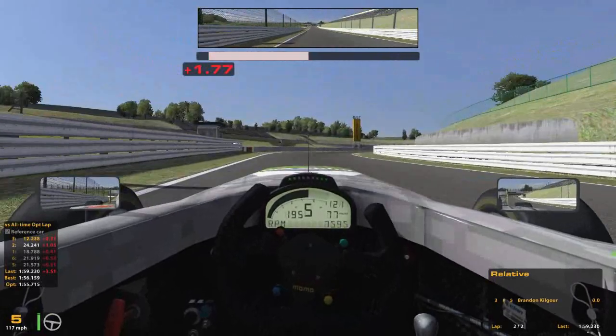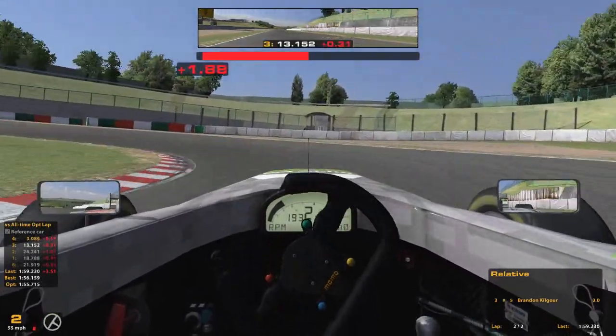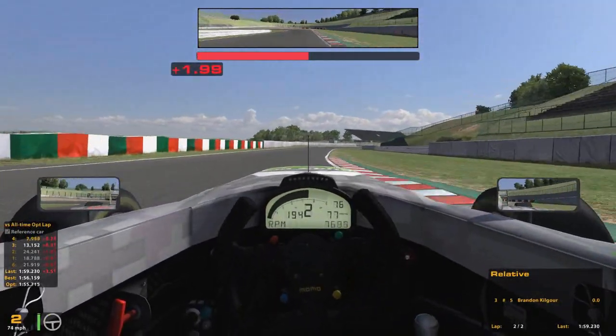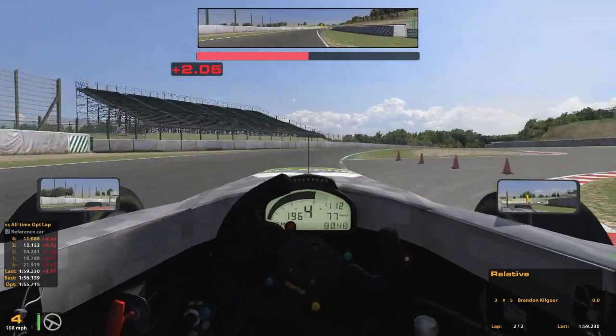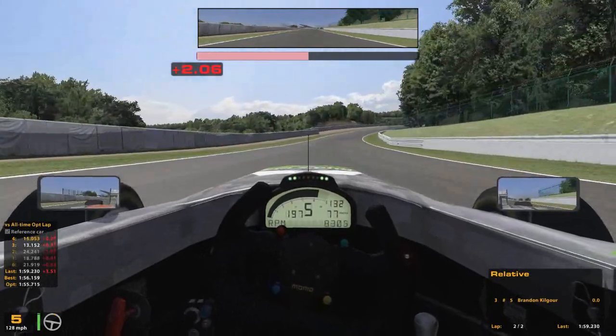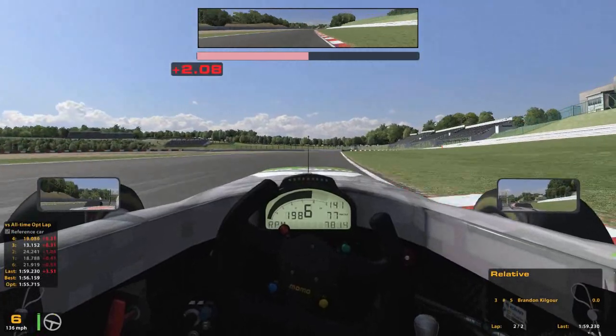Then we come up to the hairpin — at fifth, end of the curb, brake down to second. Get a little bit of that inside curb, not too much. Some of the curbs here have a tendency to grab tires and pull you along into the grass. I'm guessing we'll probably see that be the case in the race.